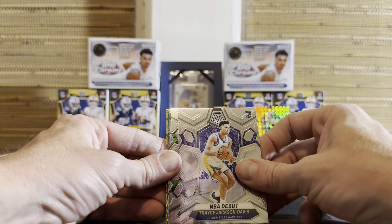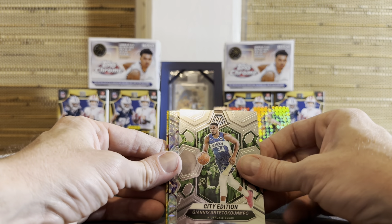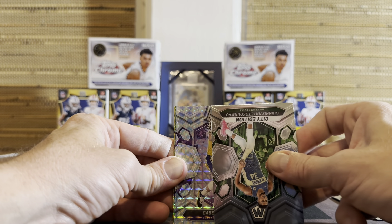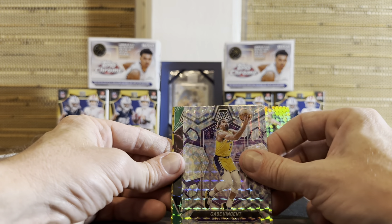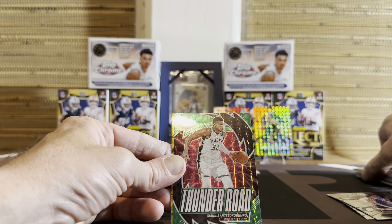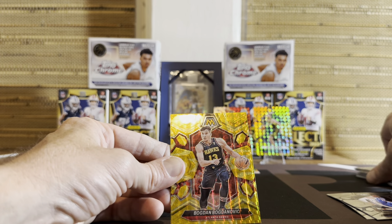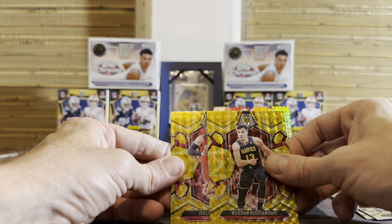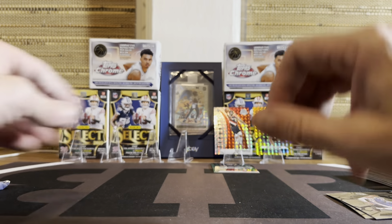Trace Jackson on the debut. Giannis on the refractor. Gabe Vincent — getting some kind of random guys here today. Giannis again, and this is going to be the Green Thunder Road. Bogdan. Dylan Brooks. I'm trying to really tease these cards, hoping it will make a Wemby jump out for me.